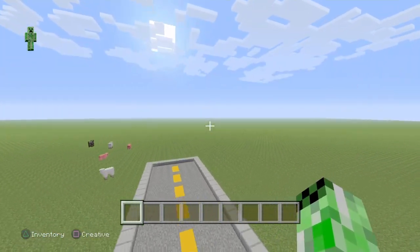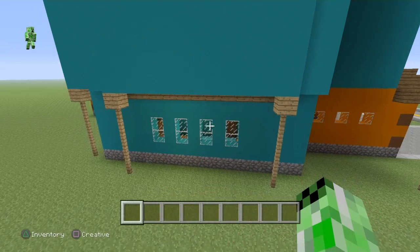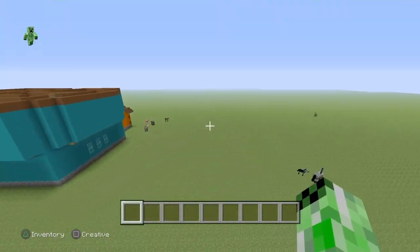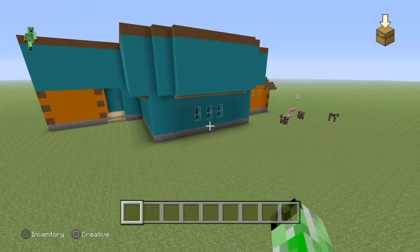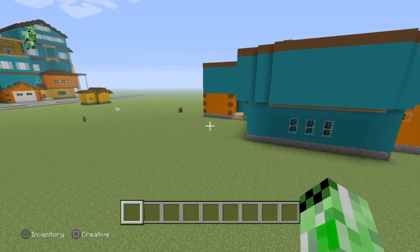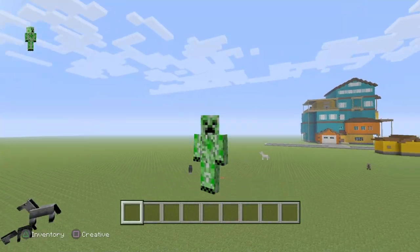For example, see how there's four windows here? Well whenever we did our build we only put three. There are a few mistakes throughout the build and that's what we're going to be doing — fixing up stuff like that. But anyway guys we're going to get right into it.